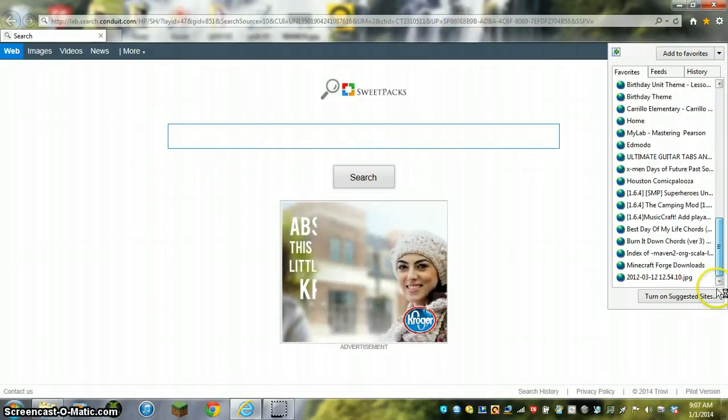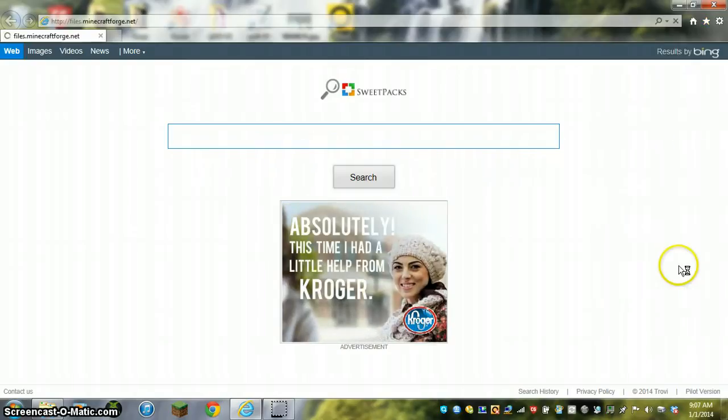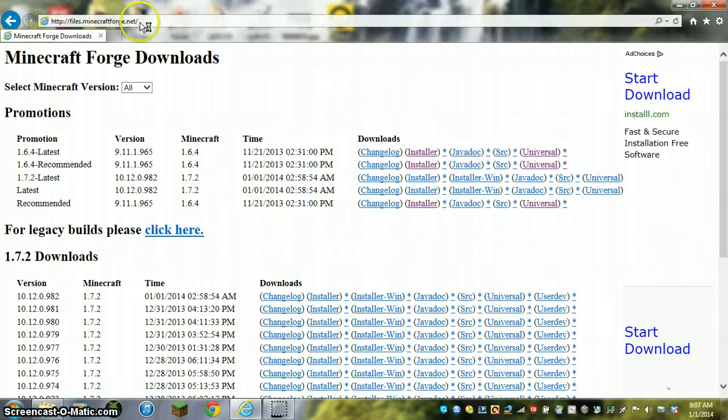I already have it saved. You go to files.minecraftforge.net — I'll put it in the description — and you go to 1.6.4 recommended. I'll probably get that later but this is for 1.6.4, because I don't think anybody had made mods yet, or this year, but yeah.